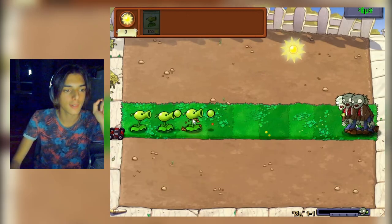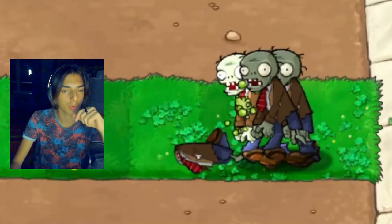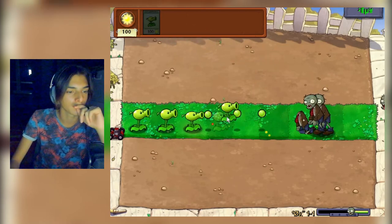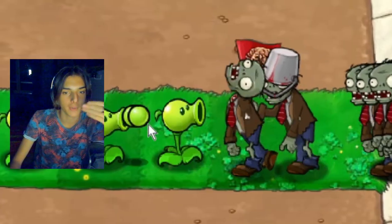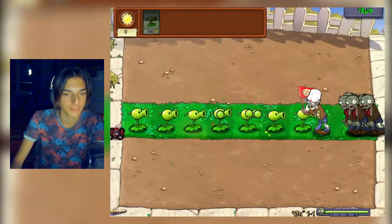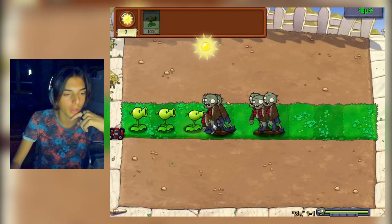La seconda differenza che noto è che gli zombie arrivano in gruppi molto più grandi. Sono passati due secondi e ci sono già quattro zombie. Lo zombie portabandiere è uno zombie secchione molto veloce e mi sa che non ce la faccio senza perdere il dosa erba.